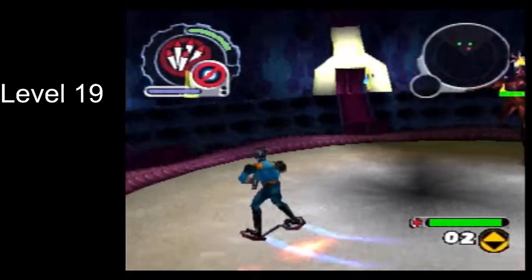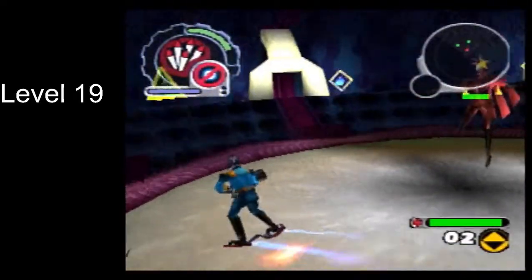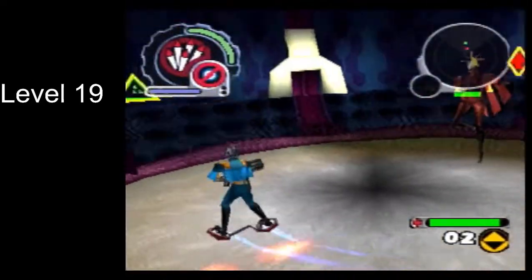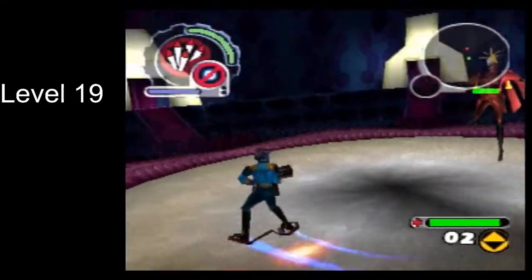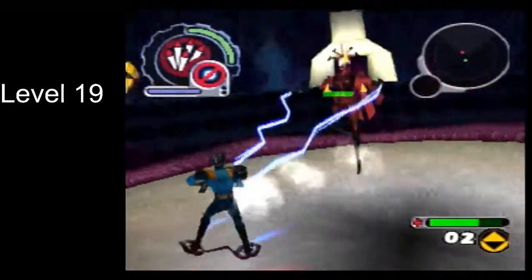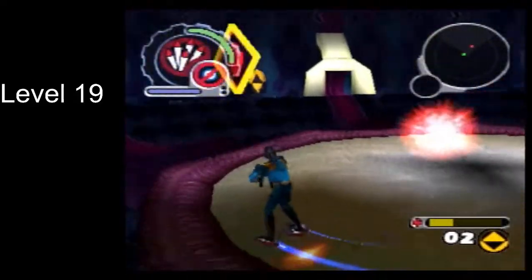Once you're in the arena, there's a pretty easy pattern you can follow. I'm holding L1 and tapping up-right occasionally to go in a circle with Hex. She'll occasionally throw tears at you, but you should be strafing quickly enough that they won't hit you. If you get too close to Hex she'll start throwing lightning at you, and that does a lot of damage, so be careful of that.